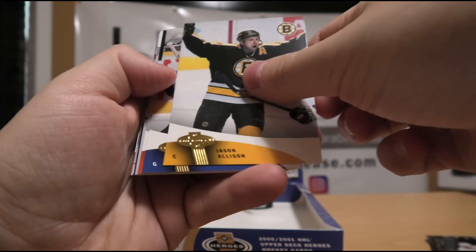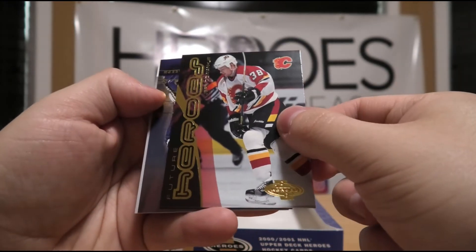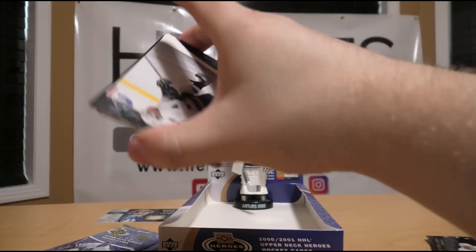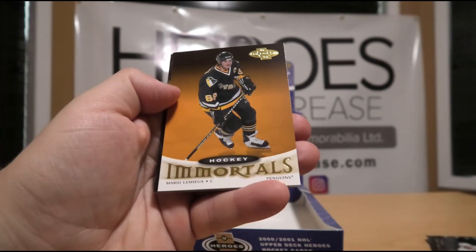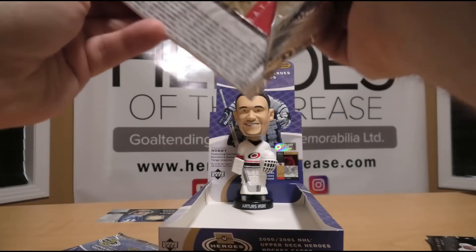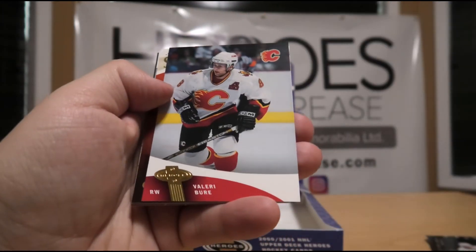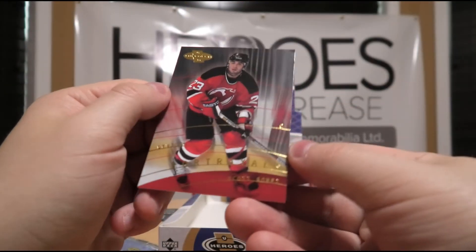Sandis Ozolinsh, Jason Allison, Dan Cloutier, Keith Primeau, Tyler Wright. Future Heroes of Jeff Cowan, Portraits of Curtis Joseph, and Ray Whitney. Down to our final three — Greg Hawgood, Patrick Elias, Rob Blake, Shane Doan, Vinny Lecavalier, Hockey Immortals of Mario Lemieux. Future Heroes of David Aebischer, and Today's Snipers of Paul Kariya. Brad Stuart, Mike Richter, Brett Hull, Valeri Bure, Bobby Clarke, Sean Brown, Chris Drury, and Scott Gomez.